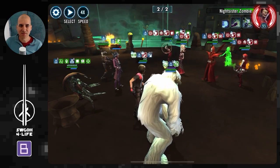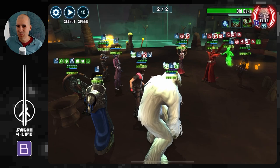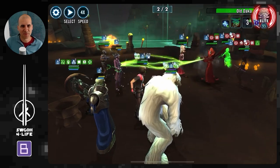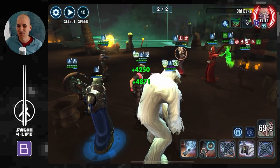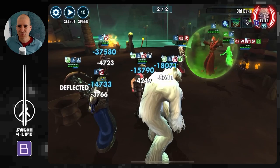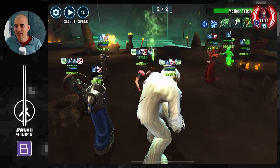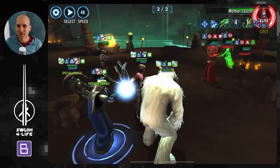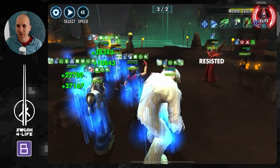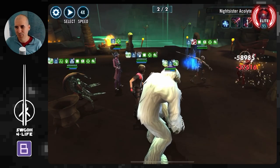We can go around and finish off the other guys with Wampa's Weapon Tech. Zombie's not coming back — unless Daka revives her. Anyway, going after Daka next to stop her from reviving others, even though Weapon Tech prevents revives anyway. Daka is a bit annoying — her basic can hit two targets and keep healing everyone up. But one more hit from Wampa — there we go!